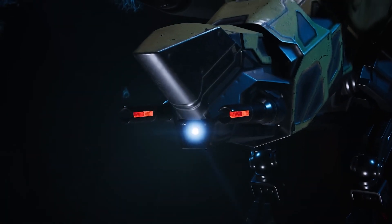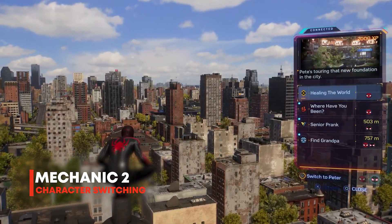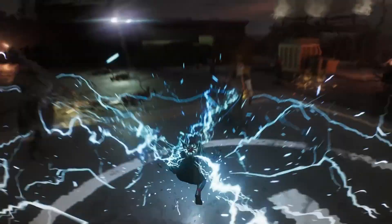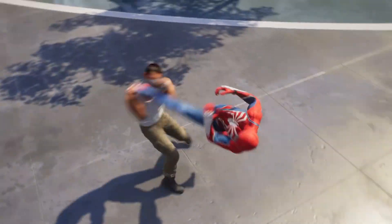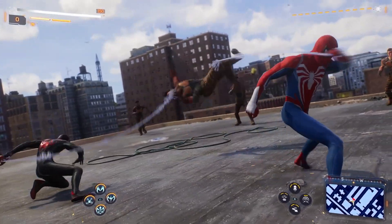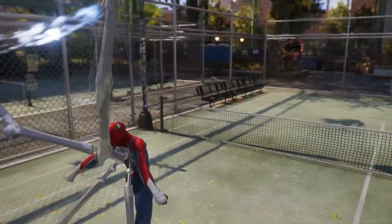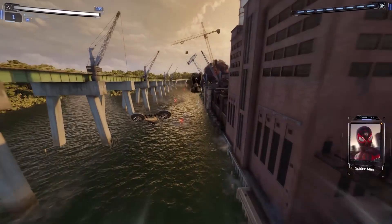Moving on, something that is also very impressive — and I've personally only seen this in a few games before — is the character switching option available between Peter and Miles. Both characters are playable in Spider-Man 2, and outside of a few story missions, we are able to switch between Peter and Miles at essentially any given point. This is going to allow for some very interesting gameplay where we can get into combat with both of them, switching between hitting someone with Peter, then instantly switching to Miles and punching the same character, all in a matter of seconds.